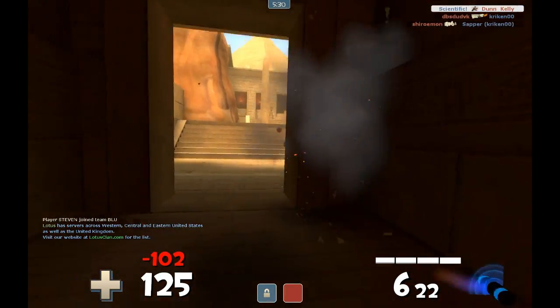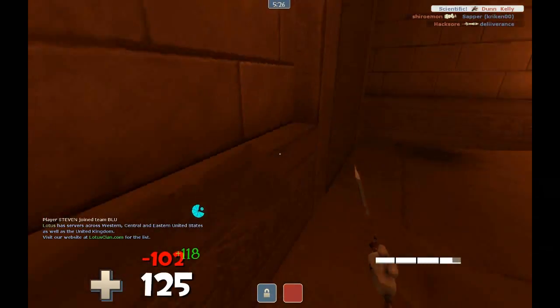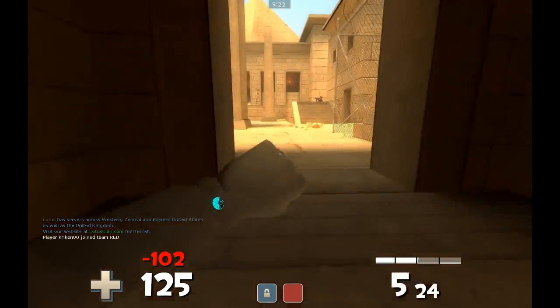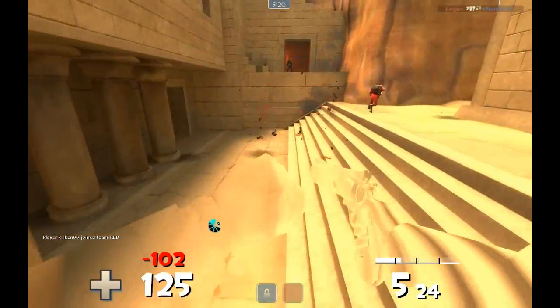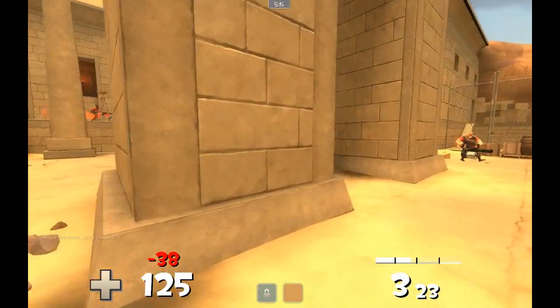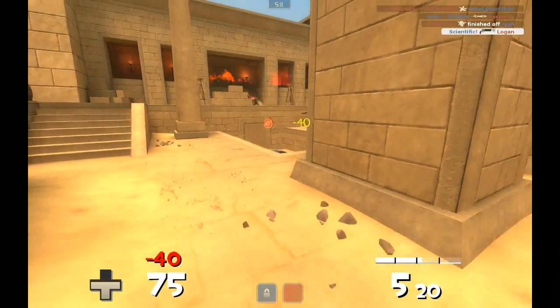I was hungry for more headshots, so I tried to kill that demo and almost died. I do survive and accidentally bump into that soldier — I was expecting to get blown up, and then I get hit by that spy, so a little rusty. I do try to pick off that demo without dying, and I do it successfully.